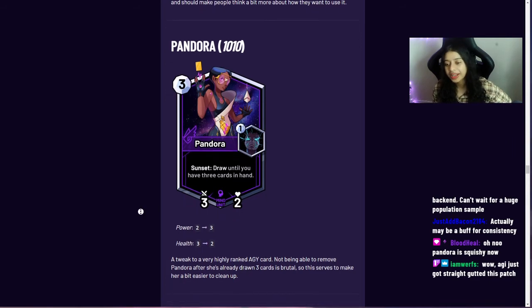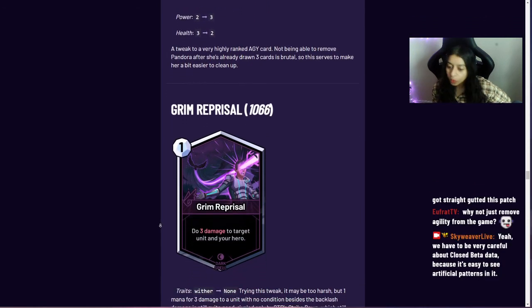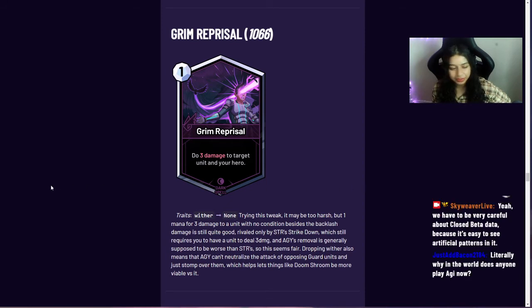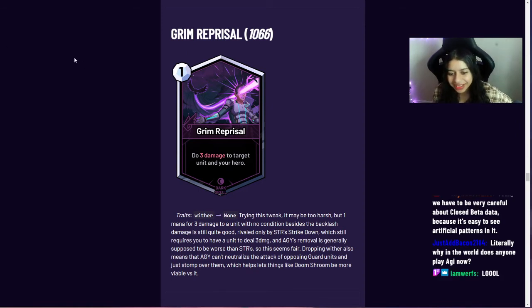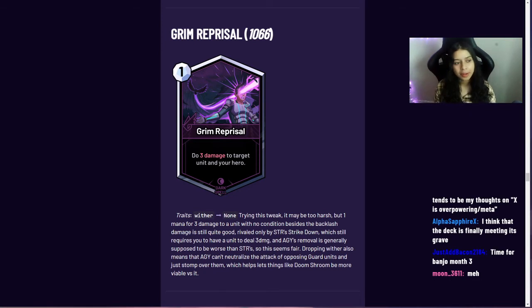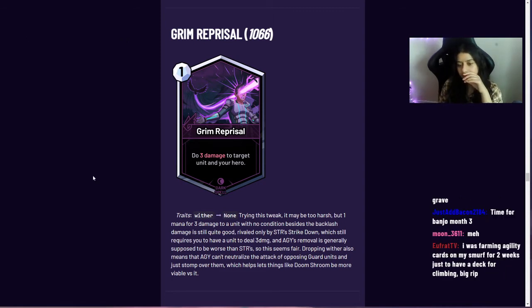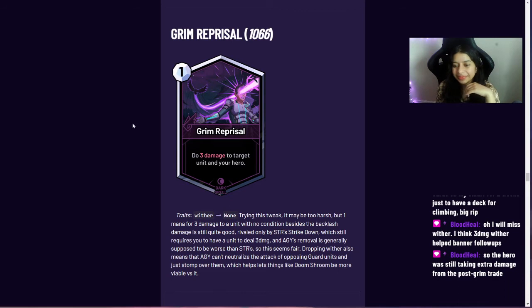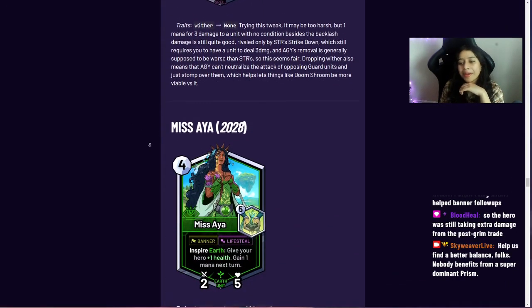Grim Reprisal lost its traits. One mana to deal three damage to a unit is only really rivaled by strength's Strike Down, which requires a unit in play. Coulter wanted to test this nerf of removing wither and see how it goes — it previously allowed it to push through defensive cards really easily.